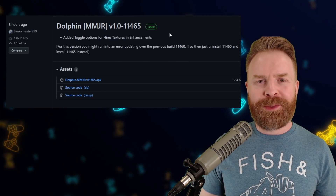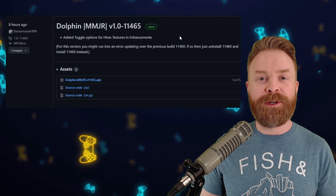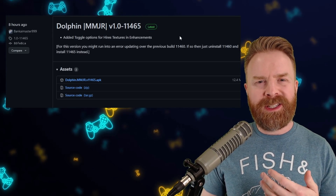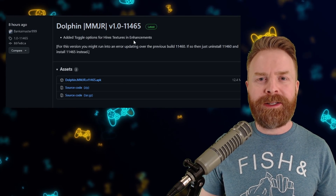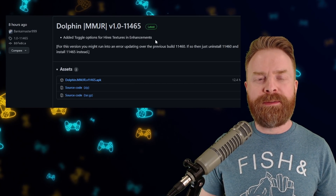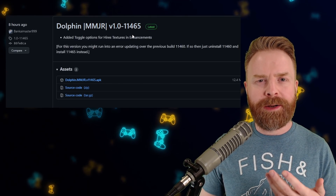If you don't use Dolphin MMJR, I still recommend using the Google Play Store version of Dolphin first. Always use the original first — if it works, great. If you're running into performance issues, then maybe check out a fork. Dolphin MMJR is pretty good and should be relatively safe for your device. If you're still running into performance issues with both the Play Store version and MMJR, maybe try Dolphin MMJR 2.